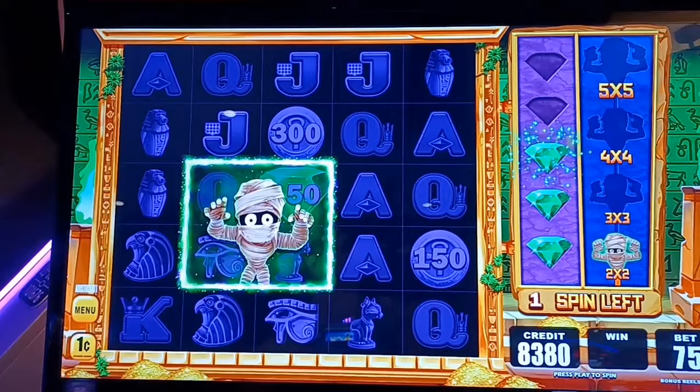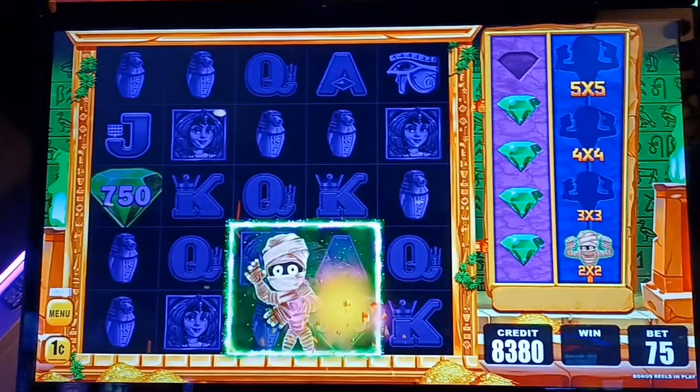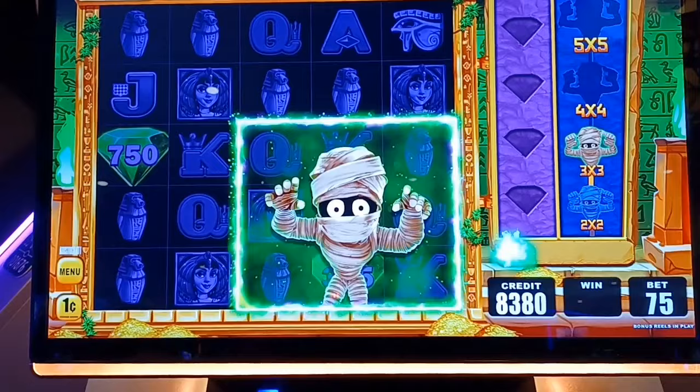We need to get three on the next one. Let's go. We got two — that's what we needed. Sorry guys, my mistake. We're up to $27. He just got bigger. We got three extra spins. Now we've got to get three or four in three spins.